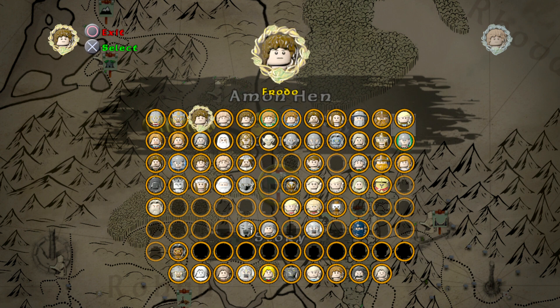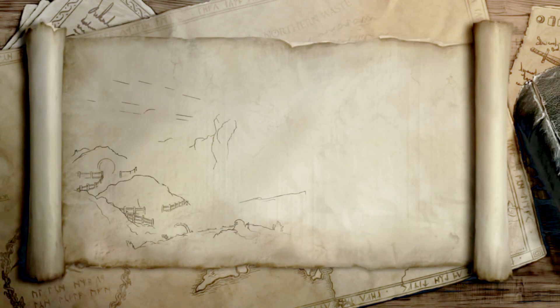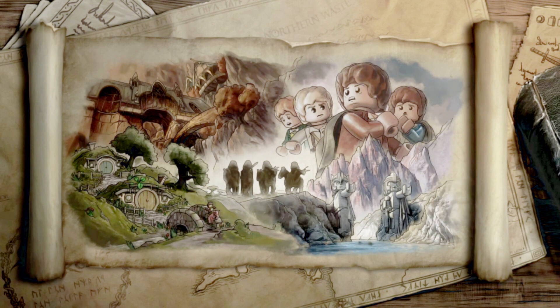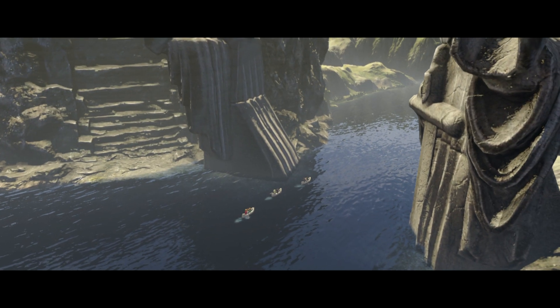I suppose being Frodo would be fine because it's not like we're going to be able to switch into anybody. If you remember from the other two episodes on this level doing the minikits and all that, the last remaining items I need to show you would be within the Frodo section of the level, where you need all those treasure troves in order to get that part done in terms of all the minikits and such.